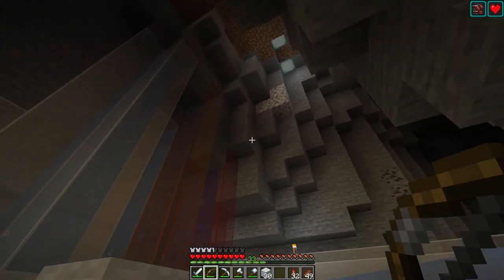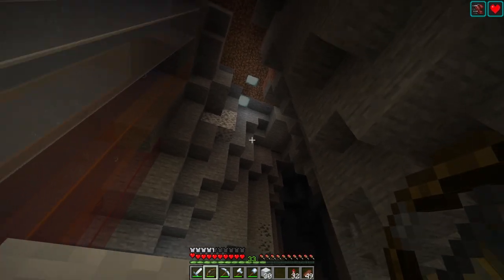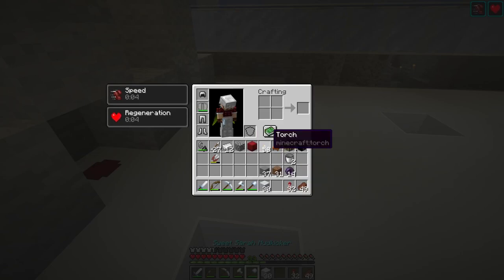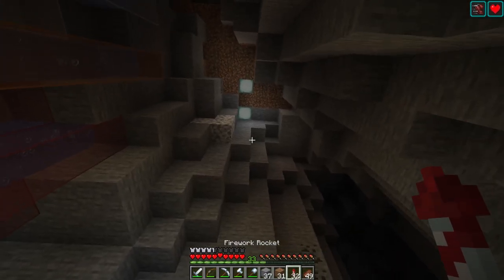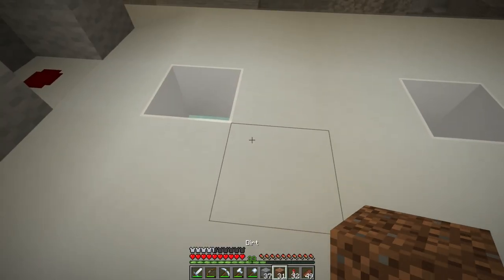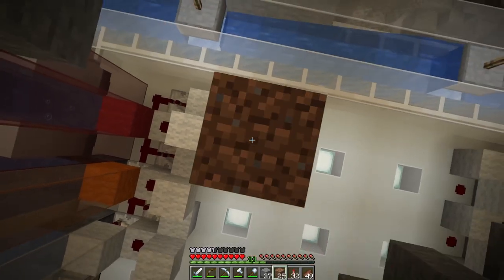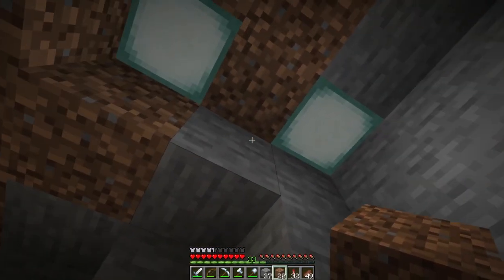You can still see a couple of those lights — that actually is not the end of the world, I kind of like that you can see the lights. It lights things up a little bit down here. Maybe what we'll do — do I have enough stuff? Yeah, I can pillar up there. Maybe what we'll do is just extend the stone a little bit, just so that it's not so dirt-looking.